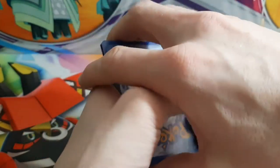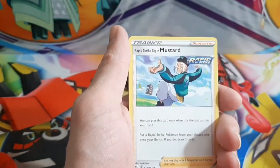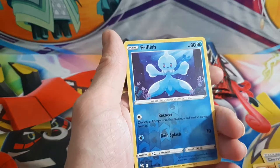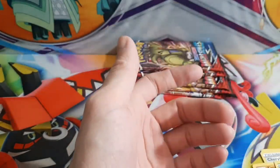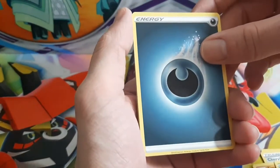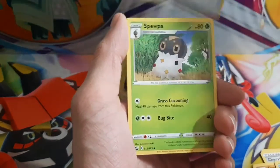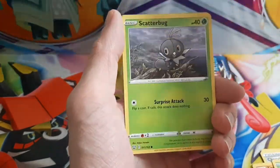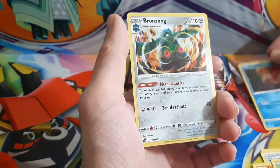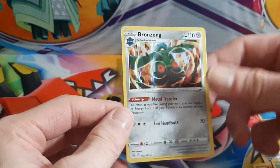One, two, three, four. So let me know how you guys have been doing — have you opened anything cool, pulled anything cool? Let me know, I always love hearing about it. Another code card. Buff Padding, Level Ball, Snom, Frillish, Houndour, Scatterbug, Ownage Edge, Gligar, Corkish, and ooh — Ronfusion! That's cool.